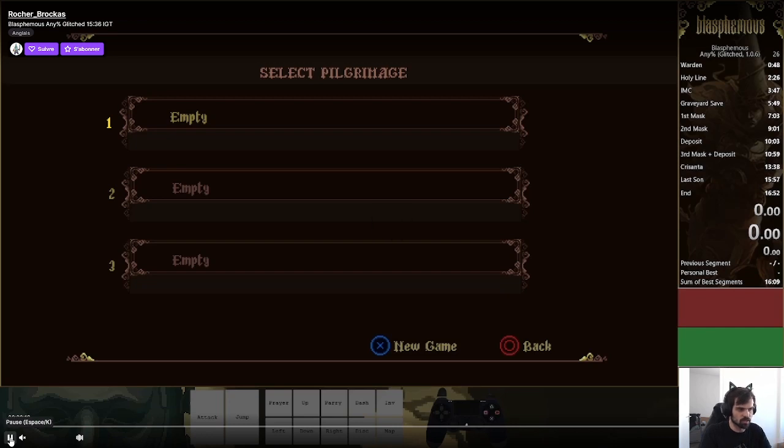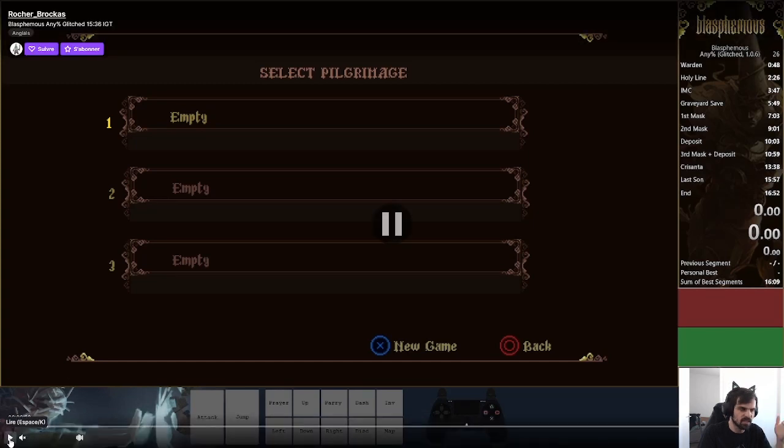The first thing is the intro cutscene skip, which might be one of the most important glitches in the run — it saves about a minute. Pay close attention to my input. I will be holding this button mapped to open the map, which allows me to open the option menu, then go back to the main menu. We will be using the menu a lot in this run. Most of the most broken glitches are relevant to menu storage, coroutine storage, and launching instances of the game outside of our save file.